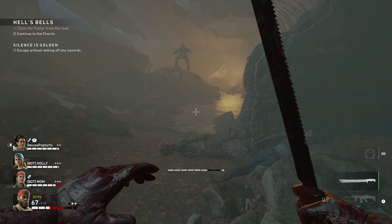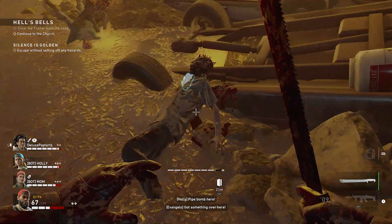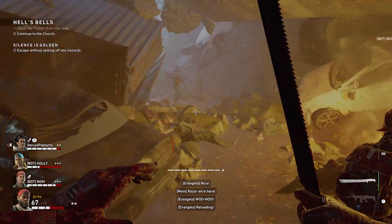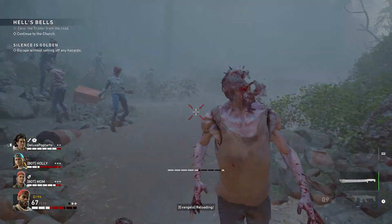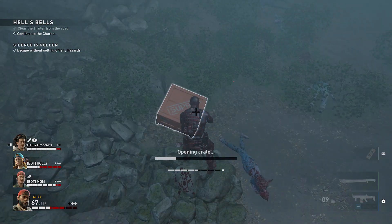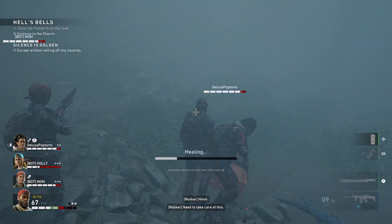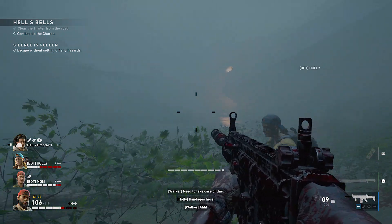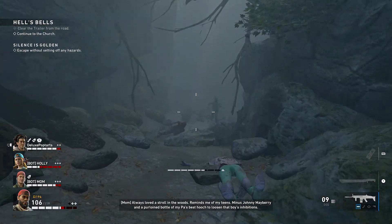Still got nine bullets, not enough. Pipe bomb, razor wire here — bad idea. Come on. Not bad — I'm holding my own with the machete! I'm going to have to attack maybe once most of them are down. Opening a crate — bandages. I need to take care of this. Look at this fog, it's crazy. 'Always loved to stroll in the woods, reminds me of my teens — me and Johnny Mayberry and a purloined bottle of my pa's best hooch to loosen that boy's inhibitions. Ain't nothing like a preacher's son unwound.'